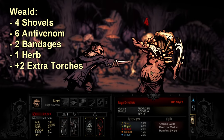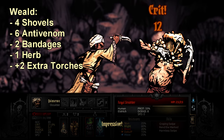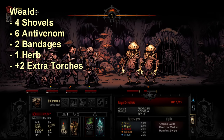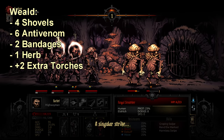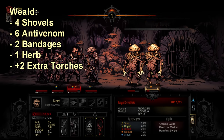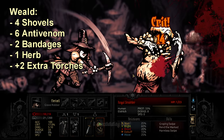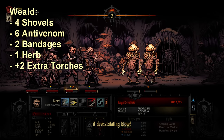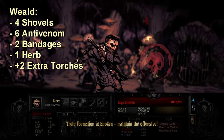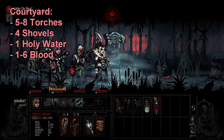Going back to the base loadout, I usually take 2 or 3 extra torches to the Weald depending on dungeon length. The Weald has some of the longest hallways in the game and you can find yourself backtracking through them, so extra torches help immensely. Plus there are enemies besides the Cultist Witch that can lower your torch — Crones can lower it too — so having extras in case those show up really helps.